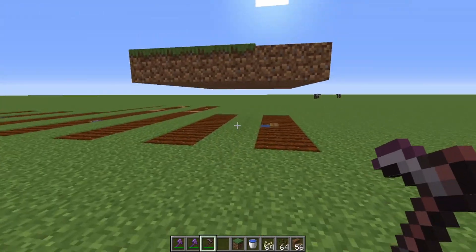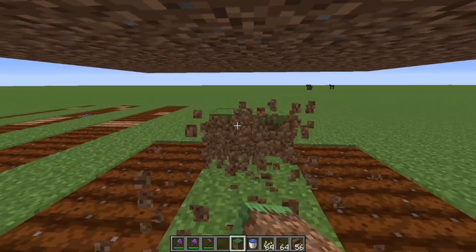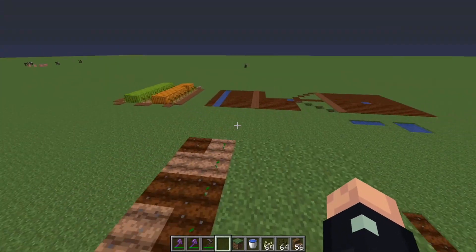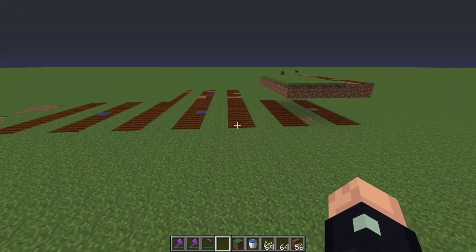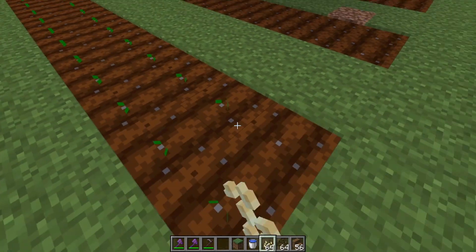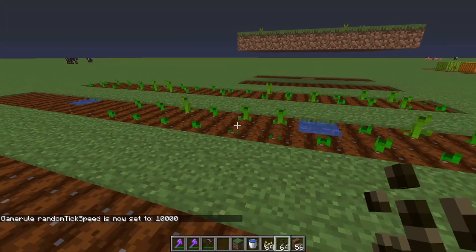Now we have a double-layered farm. You can just farm the melons and pumpkins like this. I will show some grass blocks. Now you can farm melons and pumpkins — all you have to do is place in the seeds. You can either let them grow by themselves or use bone meal to accelerate the growth. That way you will have melons and pumpkins, and that's basically how my farm design works. I will give you a quick view of what it actually looks like at the end — I will just put in some melon and pumpkin seeds.